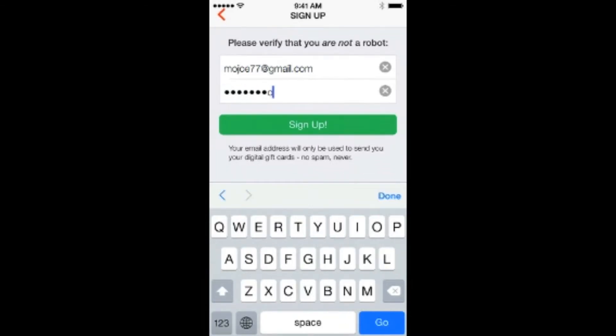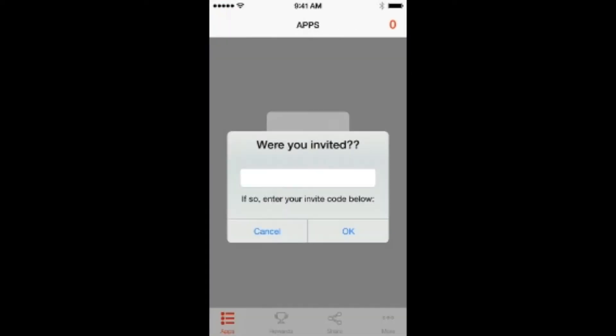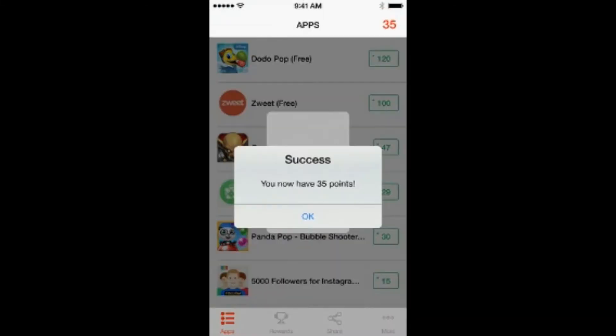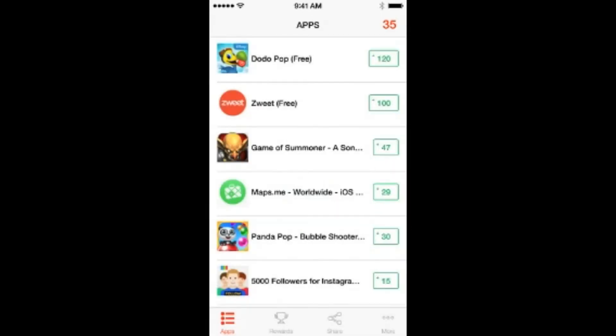Register for an account using an email and a password — what you see on screen is just for demo purposes. When it asks if you were invited, enter the code 'mojo' and it is case sensitive, so it will be in the description if you miss it on screen.